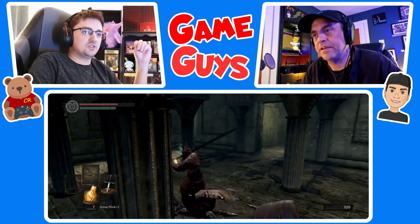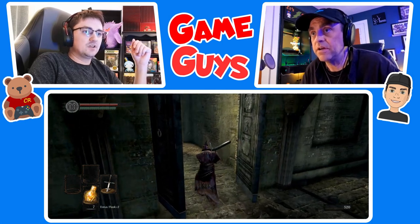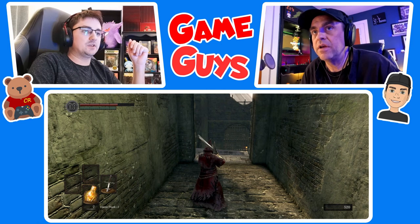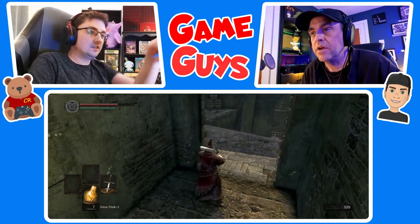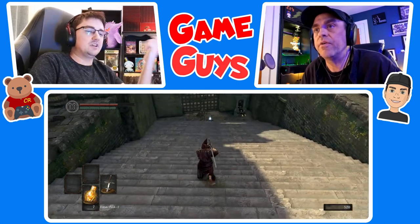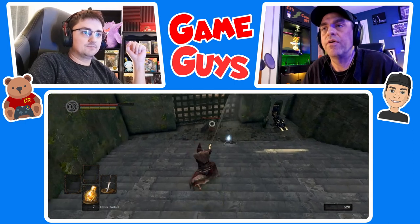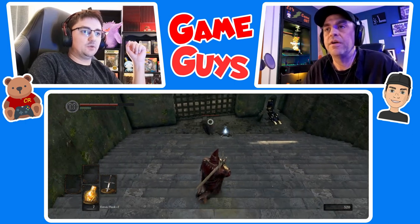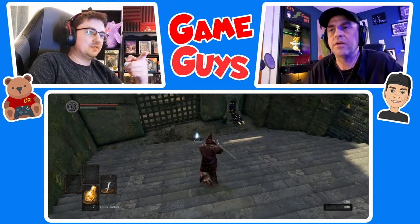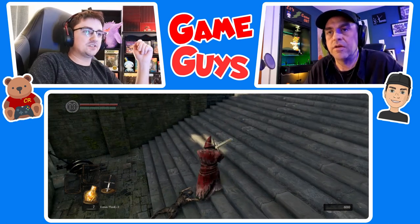Now go out those doors. There might be a few minor enemies out here, but there's an item — a couple items we want to pick up here. At least there's one item you want to pick up that's out here. Go down those stairs. There's an enemy there — just take care of him and then pick up that glowy item. There we go, now pick up that item. The basement key.